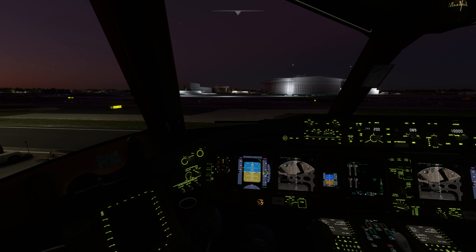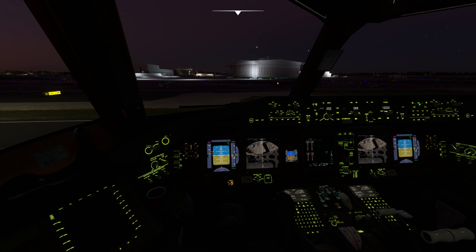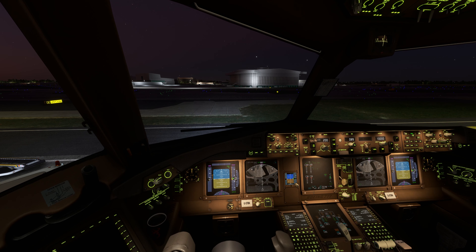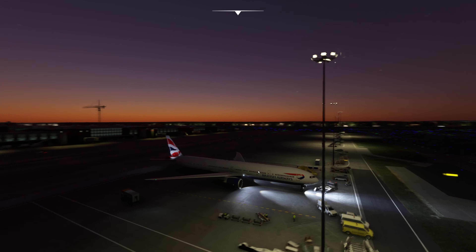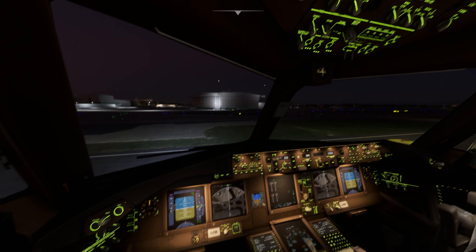For this, all you have to do is press Space Bar and L. This will actually turn on all the lights. The exterior lights are also on now.